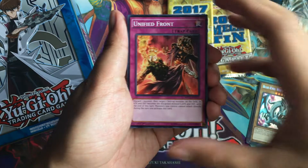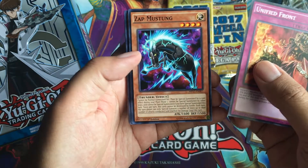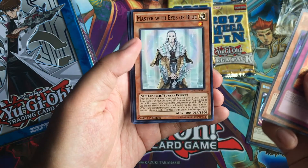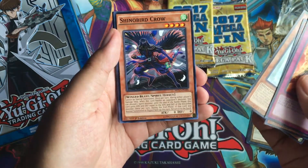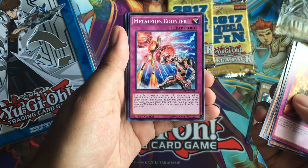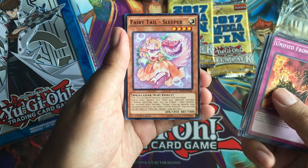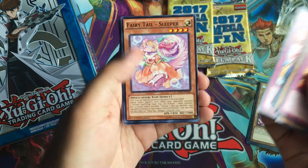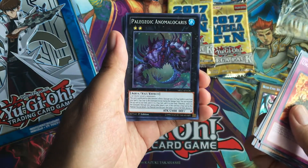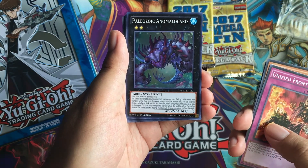A Starving Venom Fusion Dragon. Unified Front. Zap Mustang. Master with Eyes of Blue. Shino Bird Crow — I could build a Shino Bird deck too. Metal Force Counter — I want to build a Metal Force deck. There are a lot of decks that I want to build. Fairytale Sleeper. Again, Metal Force Counter — if you have a Fairytale Sleeper. Super Rare Paleozoic Anomalocaris.